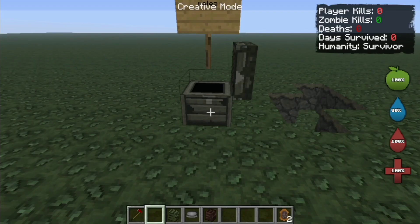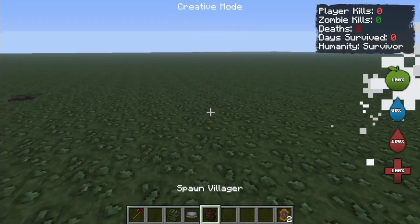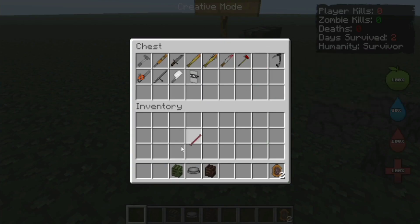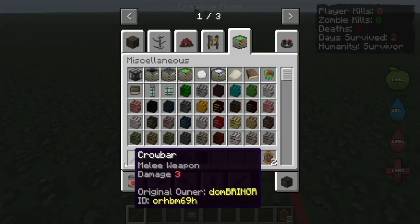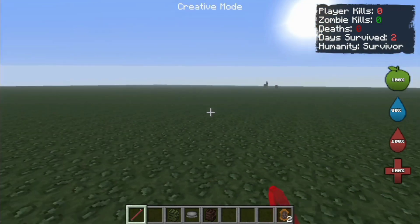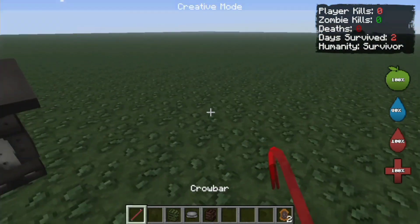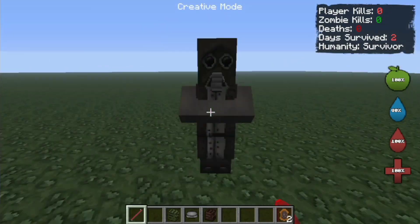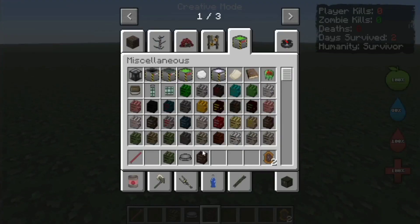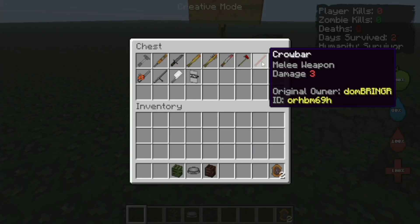How about the fire axe? Let us try the fire axe — three hits. It's also three hits, that's nice. Let's try the crowbar. Let's see if this thing is actually good. Five hits — it took me five hits to kill that guy. Five hits for a critical too. It's fine, though it only has three damage.